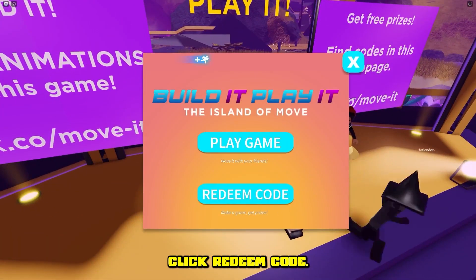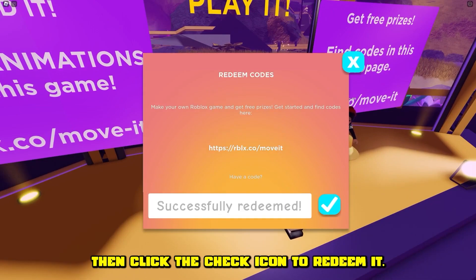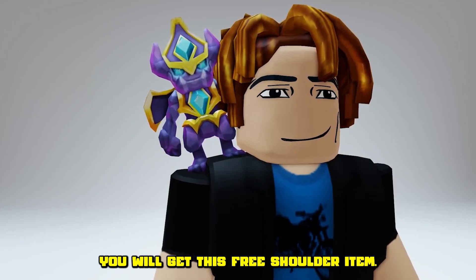Click redeem code. Now type this first secret code, then click the check icon to redeem it. You'll get this free shoulder item.